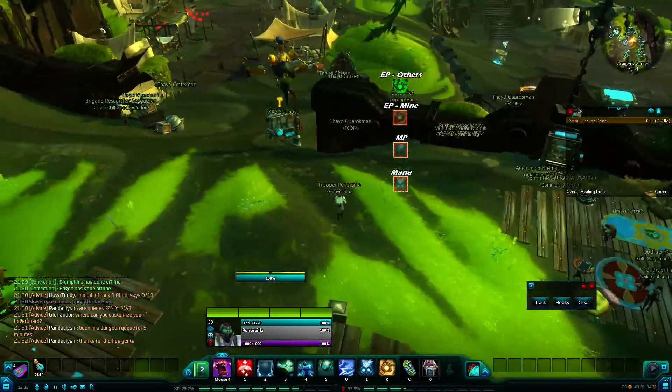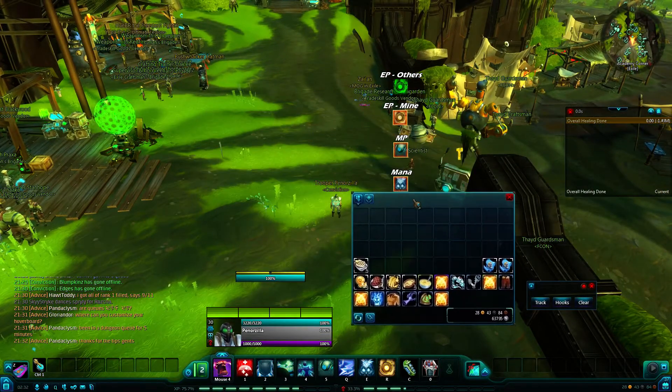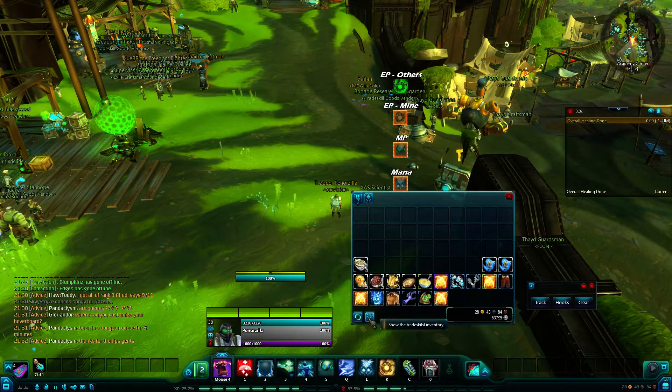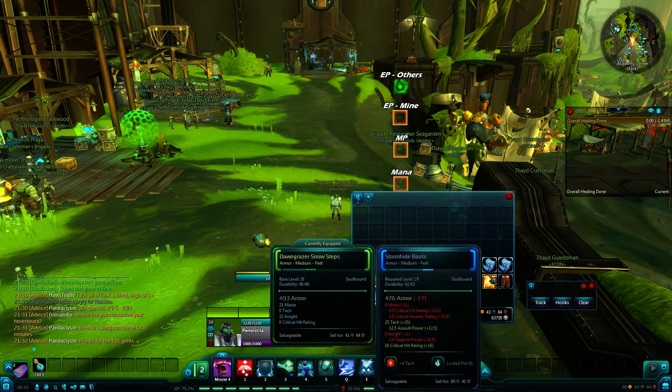Another one I use is Galaxy Bags, which is nice because as soon as you click on any vendor, it automatically sells any junk and it repairs for you. You can also adjust the size of the icons.